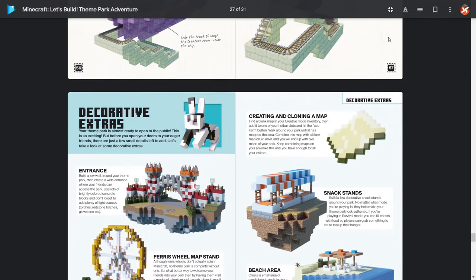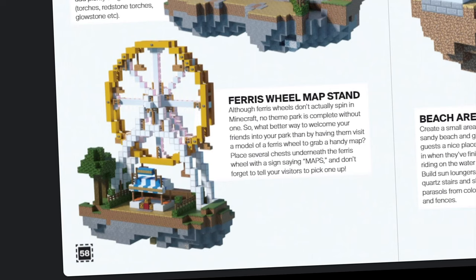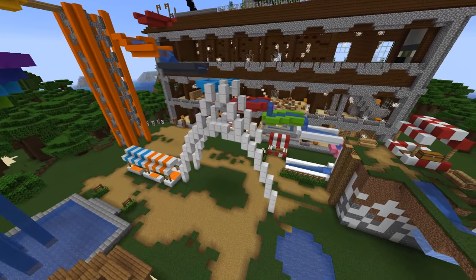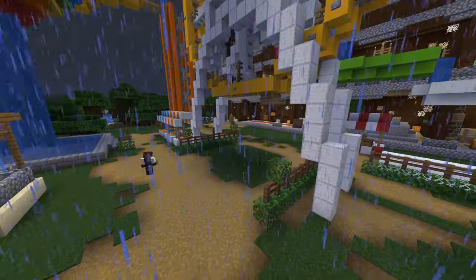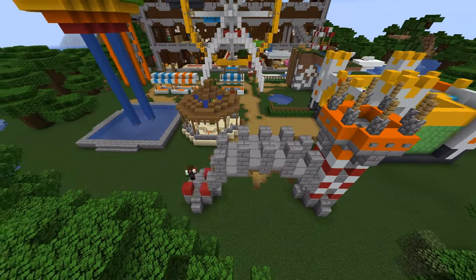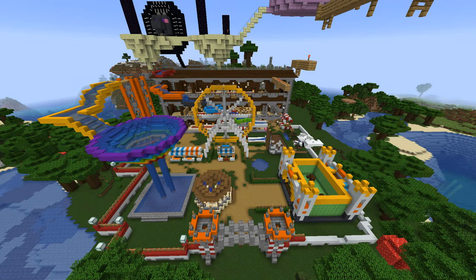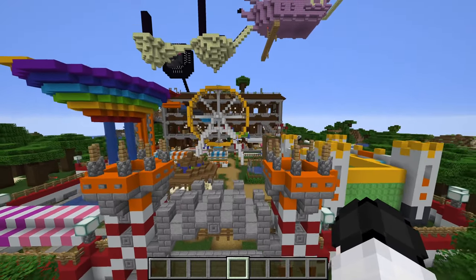Now, to wrap up this theme park, I want to work on the extra decorations — starting with the entrance, because we obviously need an entrance — and of course the ferris wheel, because you cannot have a theme park without a ferris wheel. I'm going to build those two things along with the walls and finish up the whole build. Let's check out Mojang's way of building a theme park. This is done — I think it turned out really, really nice.